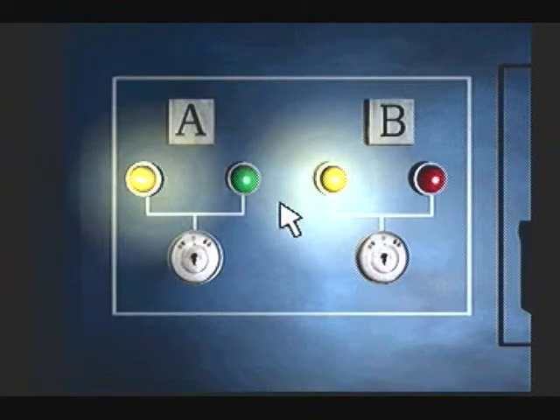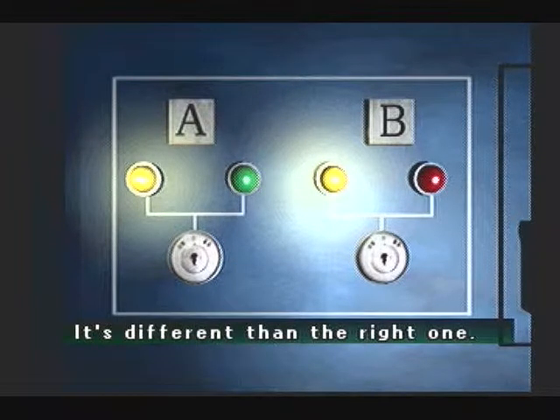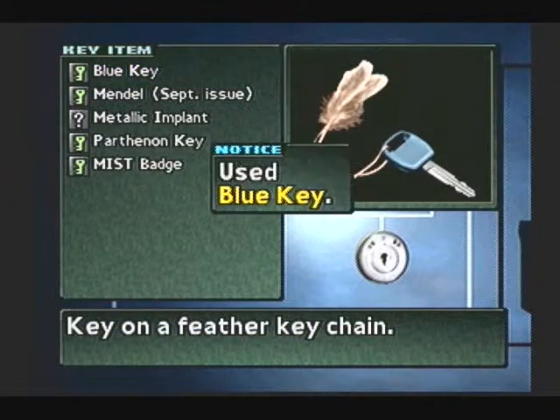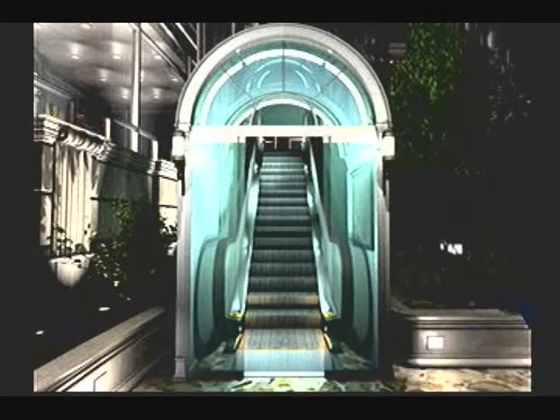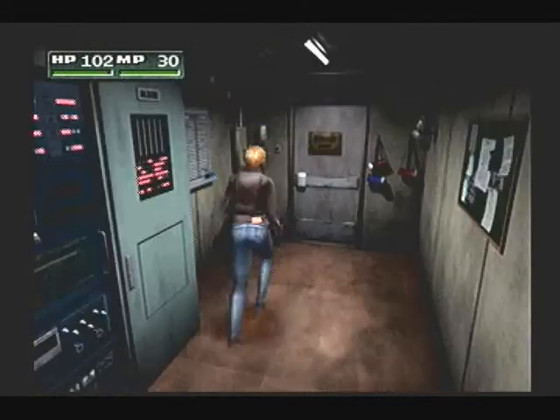What do we have here? A key — A and B. I wonder what they do. It's a keyhole! So the solution here is to use the blue key. This will activate an escalator which was locked earlier. This is on the way to where we need to go.